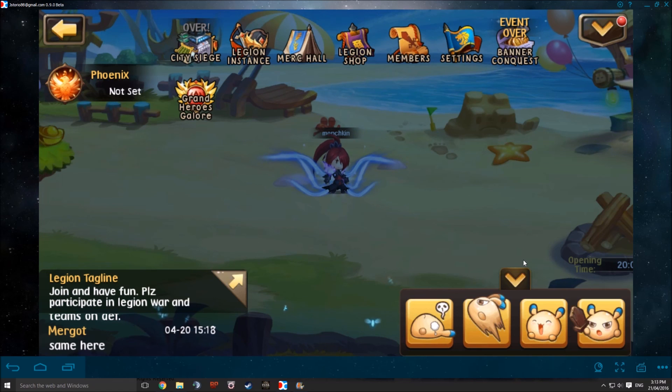Please click like, subscribe, and share this video if you find it helpful. This is Munchkins logging off, and hopefully I've explained in a much clearer way how to upgrade your heroes to their fate avatars. Happy gaming guys!